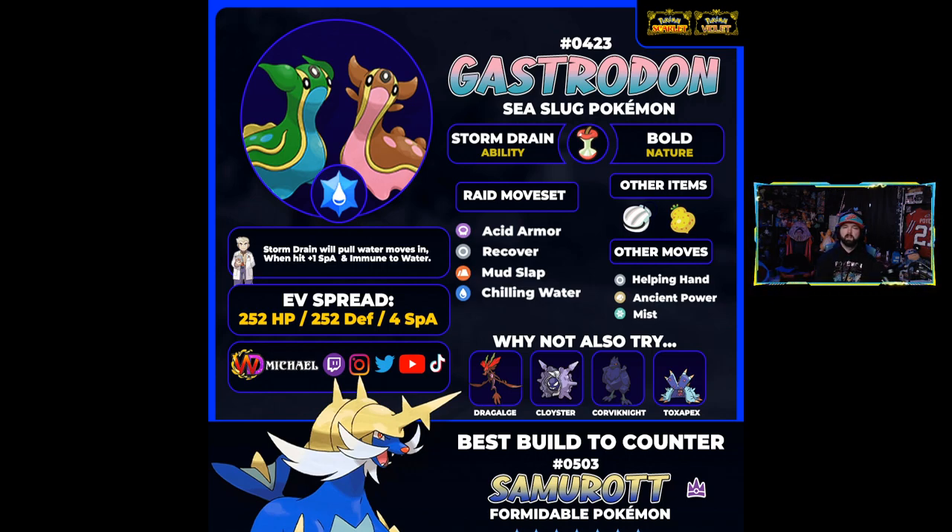Recover gives nice HP recovery. Mud Slap drops Samurott's accuracy and Chilling Water drops its attack stat, so you have this nice bulky, annoying presence — just there to support, like a bulky slug, which is exactly what Gastrodon is meant to be. If you end up stacking Storm Drain boosts you might start pumping out a little damage, which is why alternatives include Helping Hand to support an attacker, Ancient Power if you're getting a lot of Storm Drain boosts, and Mist to stop your team from getting negative stat drops. For EVs, go full bulky support — no need to invest in special attack when Storm Drain gives it for free.